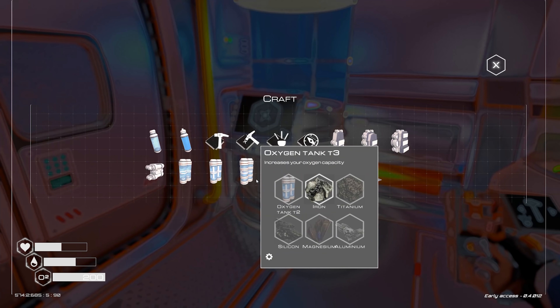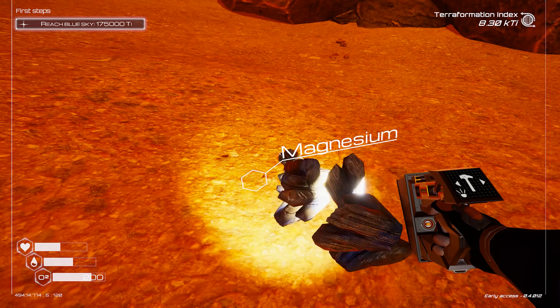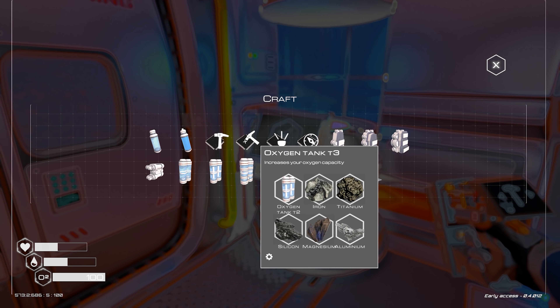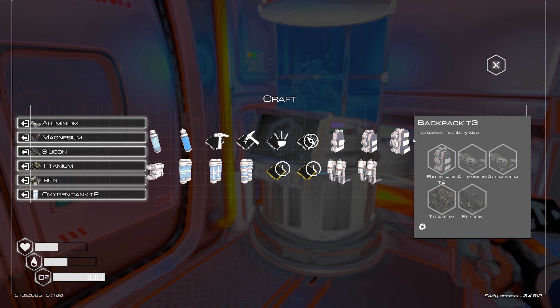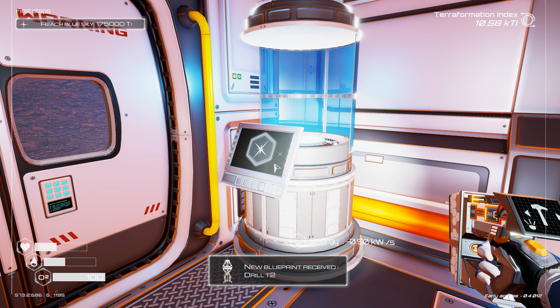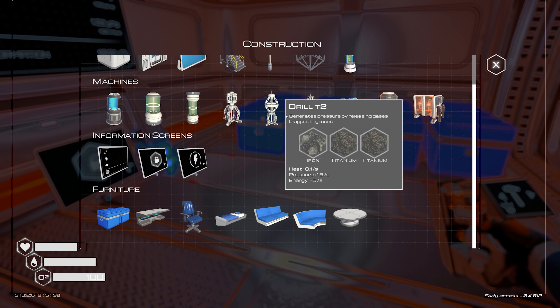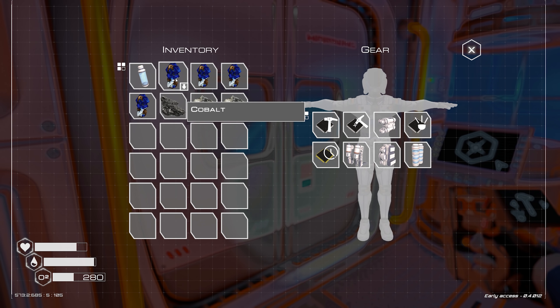Oxygen tank type three — yep I can make that, but as usual I need more silicon. I'll be picking up cobalt too because I'm going to need it for the power. There's a sneaky piece of aluminium down here. Oxygen tank T3. T3 backpack — I can make that too. More room now. Make the T2 drill now — I need a lot more power though.